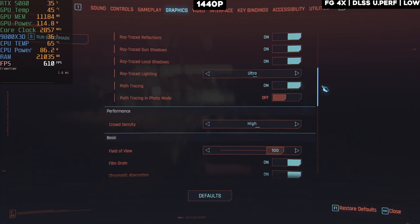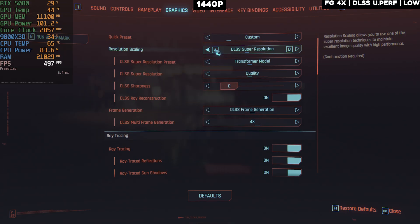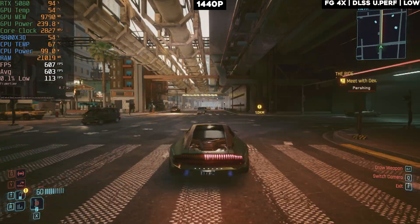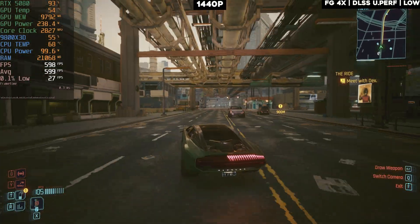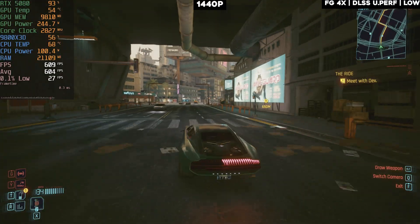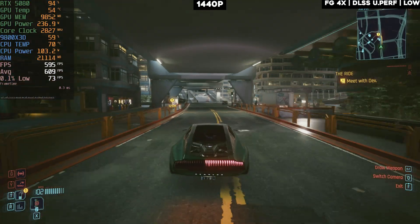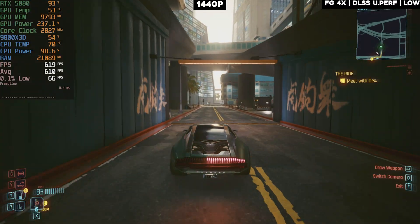On 1440p, going ultra performance with low settings and 4x frame gen — the absolute maximum squeeze on 1440p. We're getting about 600 FPS. On 4K with these settings we got around 450, but on 1440p it's about 600 FPS. Impressive numbers for sure, and there's virtually no input delay at these FPS levels, but it doesn't add much practical value.